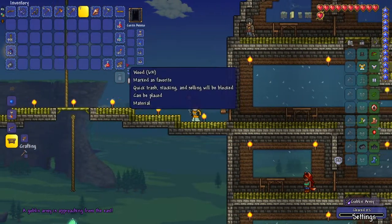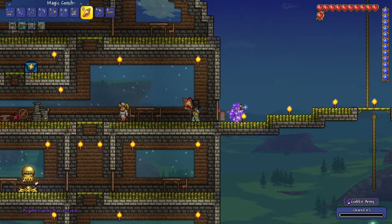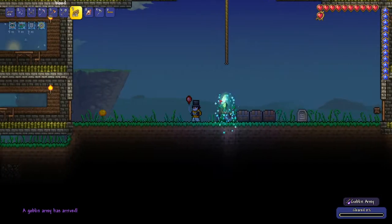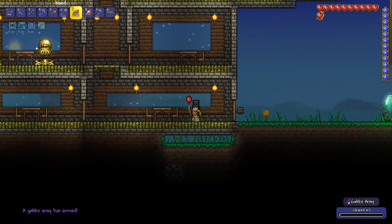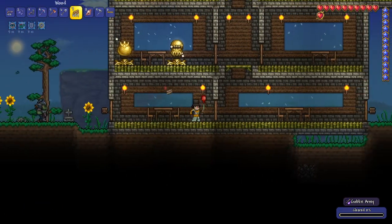Normally I barricade them from the inside, but I'm going to barricade them from the outside because the goblins will break down the doors. I want to make sure all my NPCs are safe — but oh dear, here they come. I didn't mean to teleport away. Let me block off all entrances. Oh, the goblin warrior looks different.